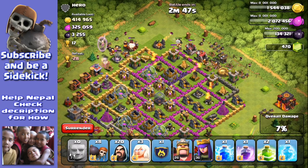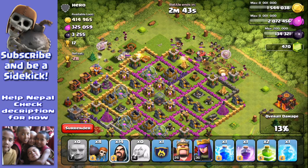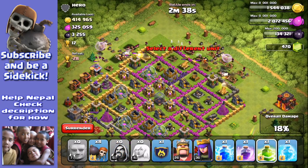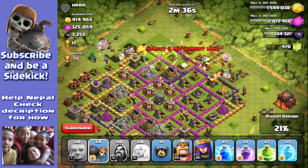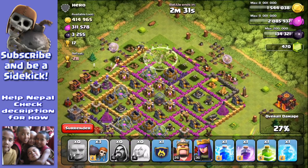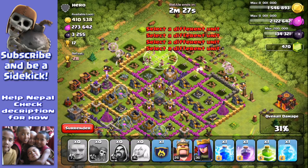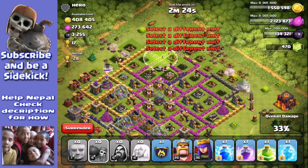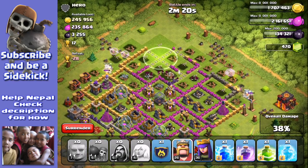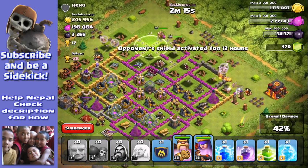This is not the most efficient strategy if you want the most possible gold and elixir — that's going to be barch or BAM depending on whether you want dark elixir or not. But this is a sort of attack strategy you'd use if you're going to log off for like an hour. Oh, I forgot I had the wall breakers! Wasted spell there, but what the hell.